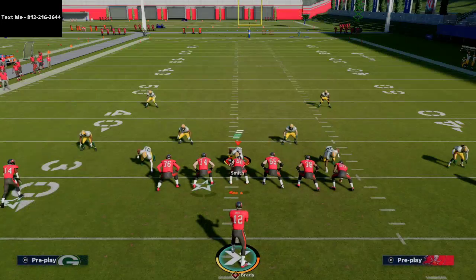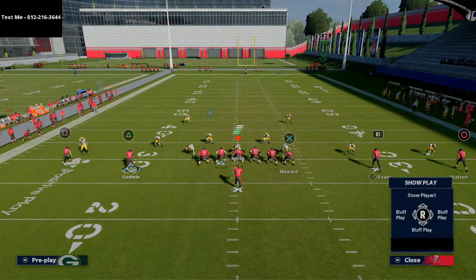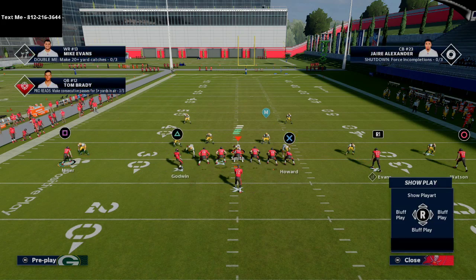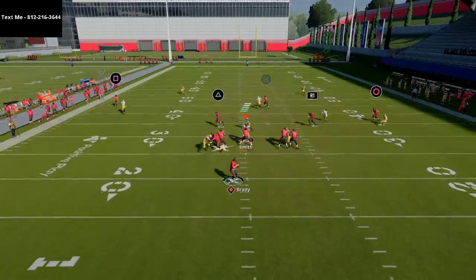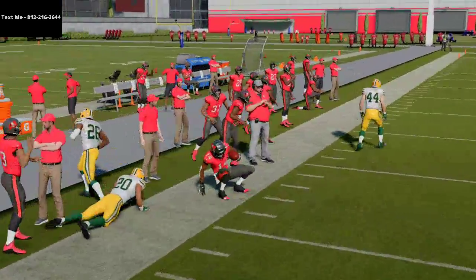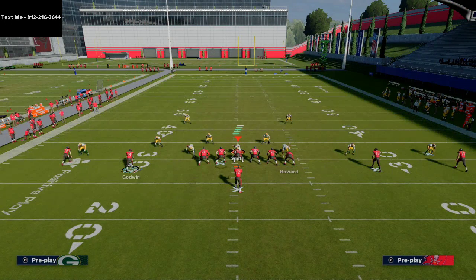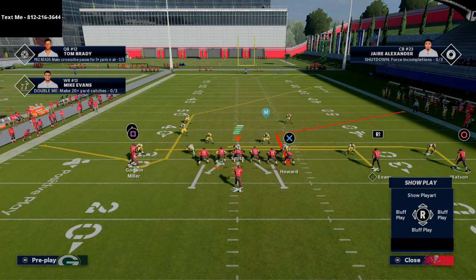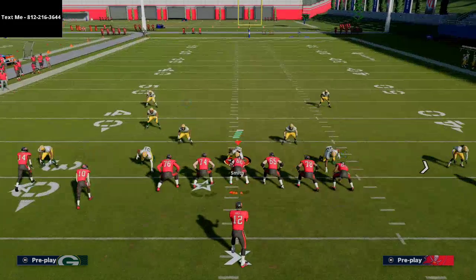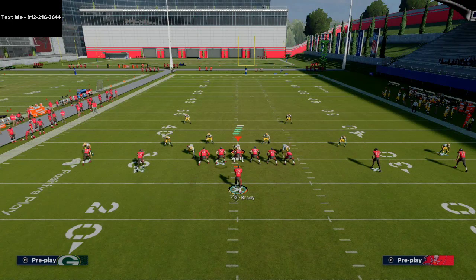You have multiple routes that beat man coverage, but this play is more for zone coverage — it's a base play that does a little bit of everything. Against man coverage, the most dominant route is that whip route to Chris Godwin, which has just been torching man-to-man in this game. When motioning Scotty Miller, he kind of compresses into a little area, which is something to be aware of.